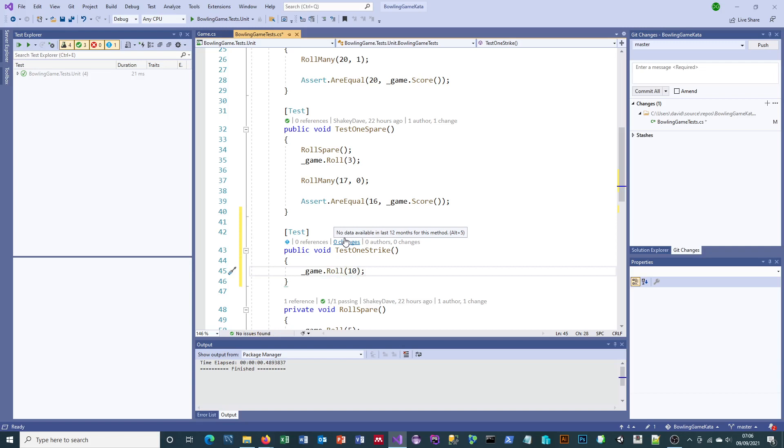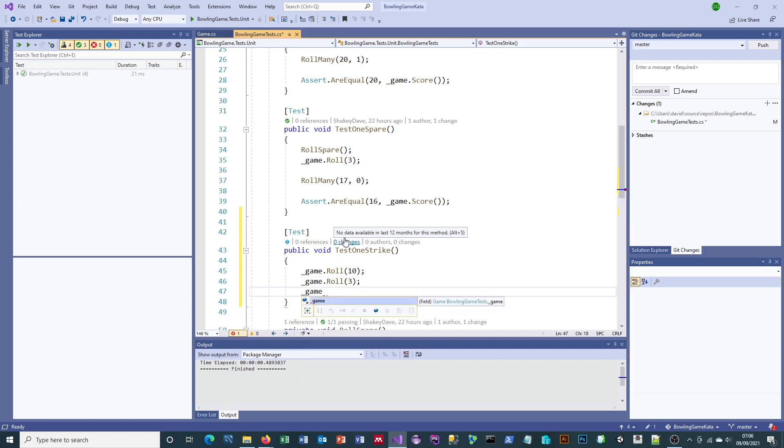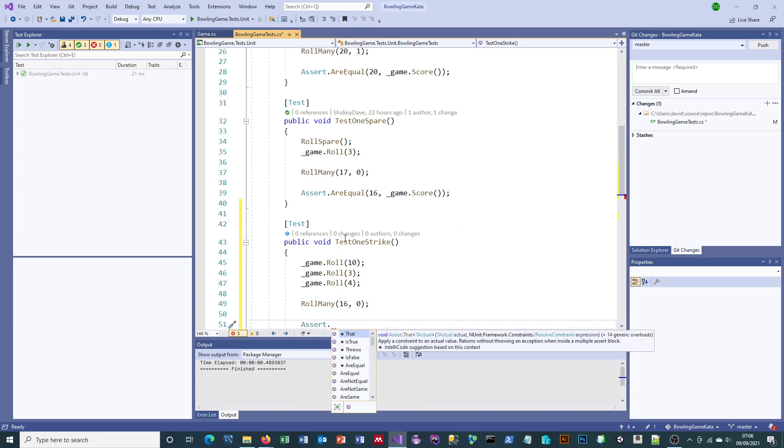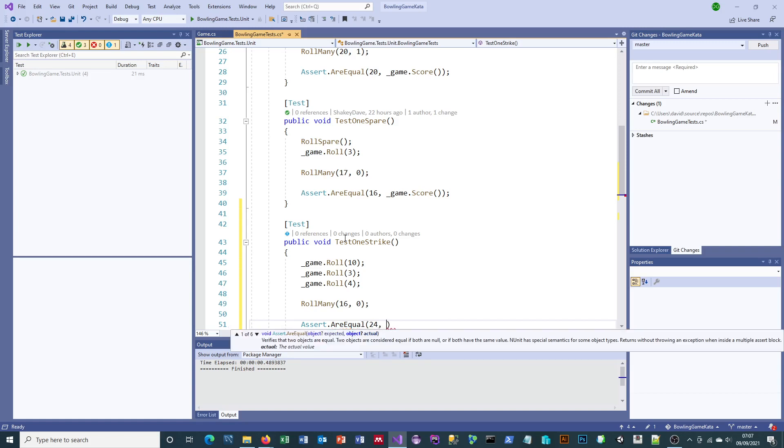A strike is where you get your 10 pins and with one mighty bowl knock all 10 down. So I need to do roll 10. The rule with a strike is you get the same double points bonus for your next two rolls, so let's do two more rolls — one of three and one of four. Then normal service resumes and I'll roll 16 zeros. So: 10 points for your strike, three points doubled is six, four points doubled is eight — 10 plus 6 plus 8 is 24 points for three rolls.